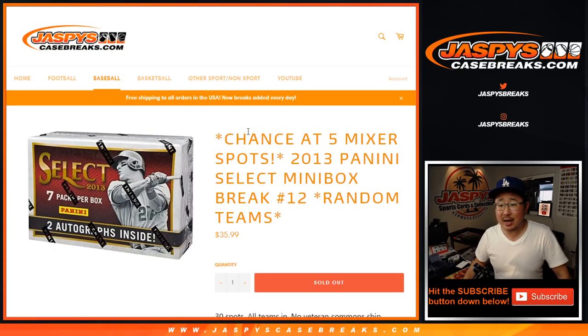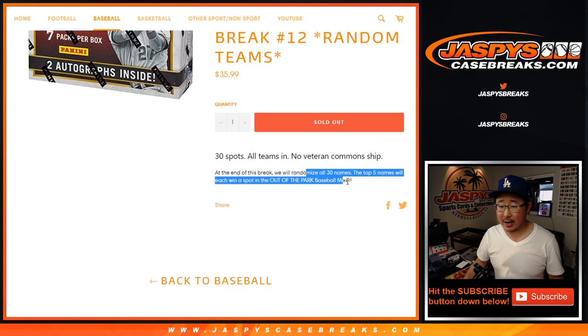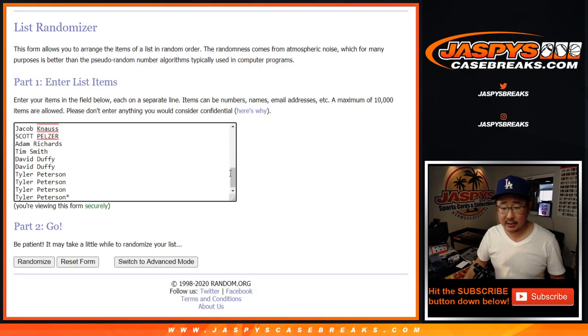Hi everyone, Joe for JaspiesCaseBreaks.com with a little mini box break — half a box. 2013 Panini Select Baseball, random team break number 12 with a shot at five baseball mixer spots. So we'll do that randomizer at the end of the break. Big thanks to these folks.